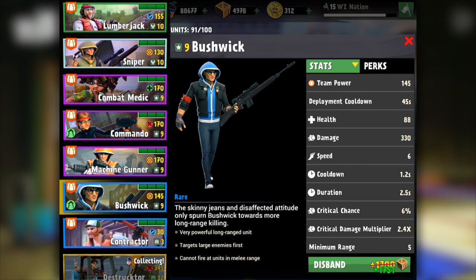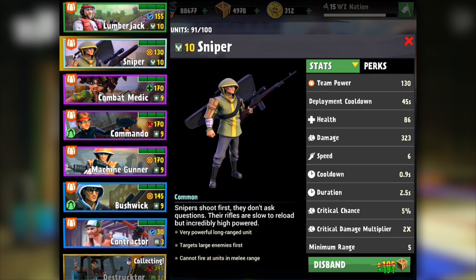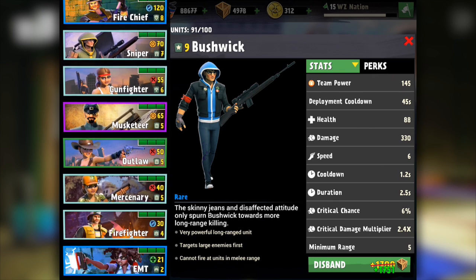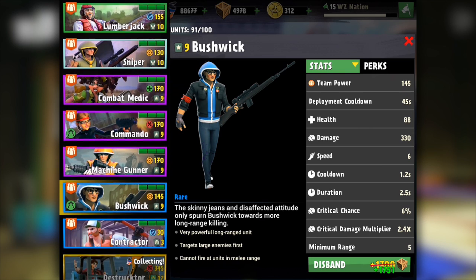Let's check out the stats. Damage is 330 sitting at level 9 compared to my level 10 sniper whose damage is 323. So he definitely has more damage without being fully evolved. He's going to have a little bit more power than your average sniper. I don't have a sharpshooter on my lower account to compare, but let's just say he's going to be a pretty strong sniper to have on your team.